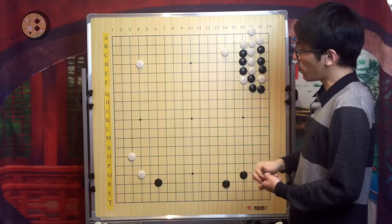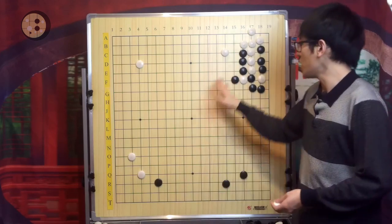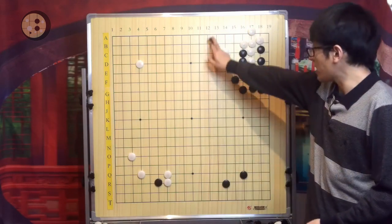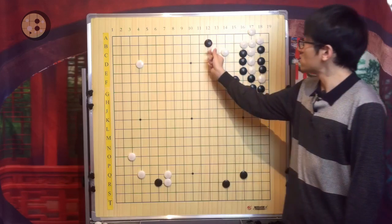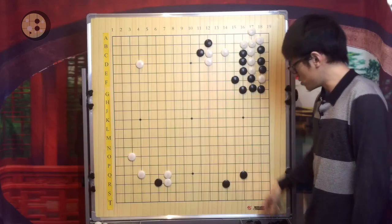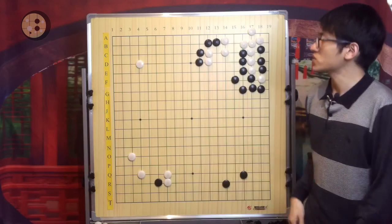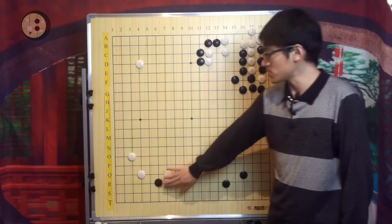Of course, White can say: I have a ladder breaker too. Now because the ladder works for White, Black captures, and White has this ladder breaker. Black captures, White blocks. As said, this move is very severe for Black. If Black tries to escape, it will be a very hard fight. Black can push and cut, or push here. The benefit Black gets is enough to compensate the loss from the ladder breaker.